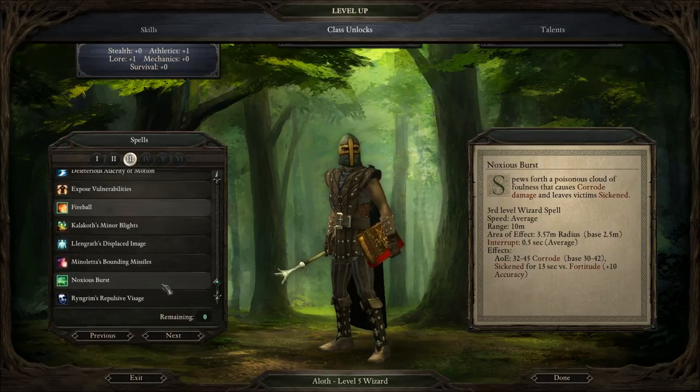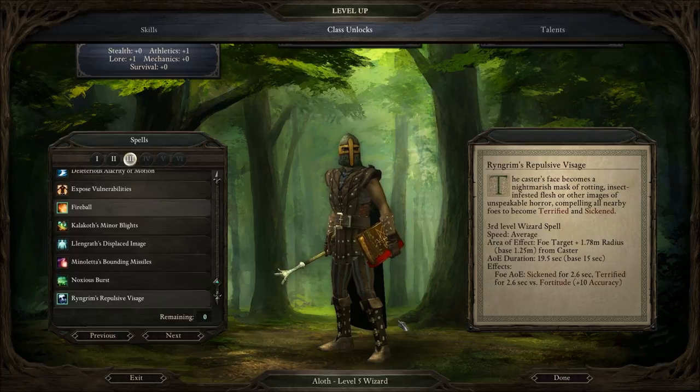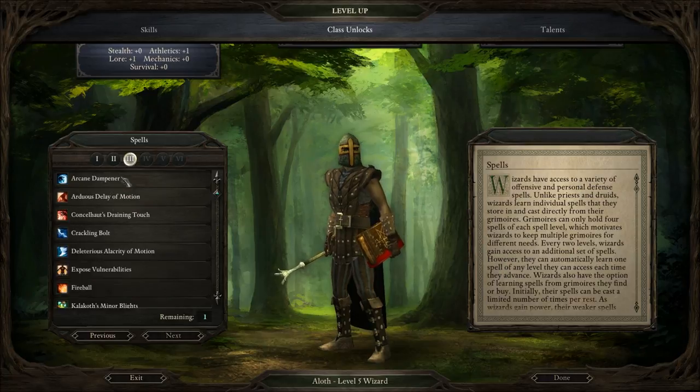32 to 45 corrode and sickened for 13 seconds. Ringrim's Repulsive Visage: the caster's face becomes a nightmarish mask of rotting insect-infested flesh, causing all nearby foes to become terrified and sickened. I kind of go for Noxious Burst — I really go for the direct damage spells, as you guys can see. Let me just look here.